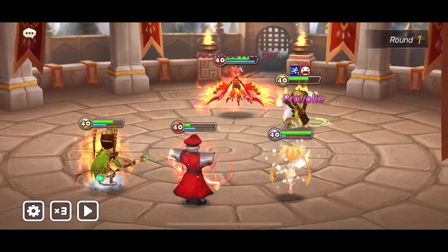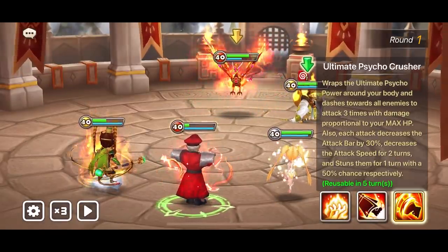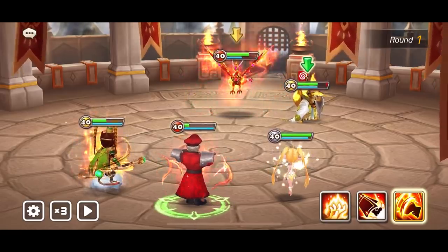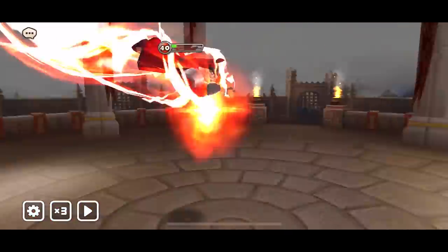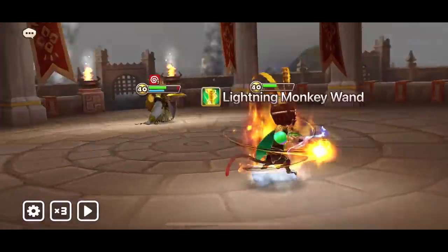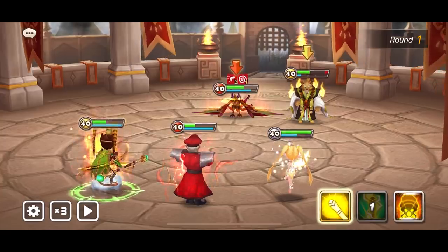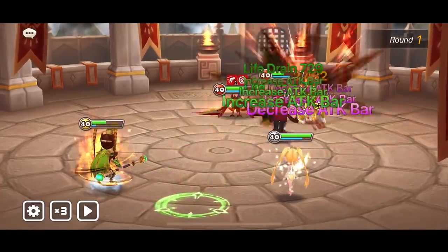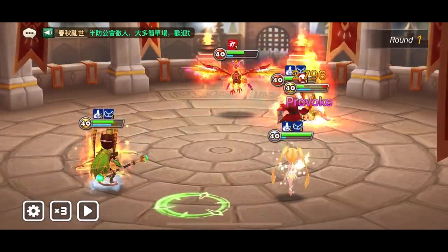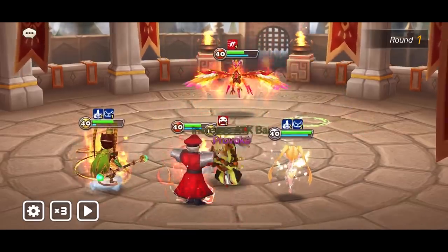Good thing our M. Bison is tanky. Let's go reduce attack bars now, hopefully stun and apply the slow debuff on everyone. Boom — nice stuns. Let's heal our M. Bison. Reduce attack bars — it's really nice how he's able to reduce all those attack bars, provoke, and at the same time do damage.